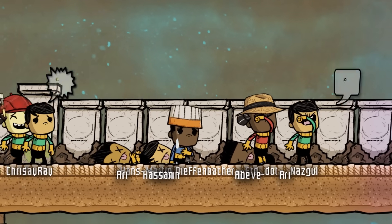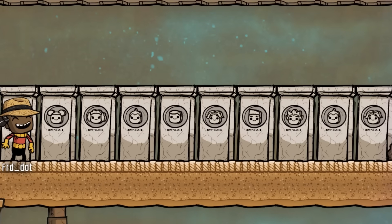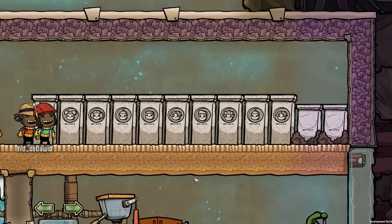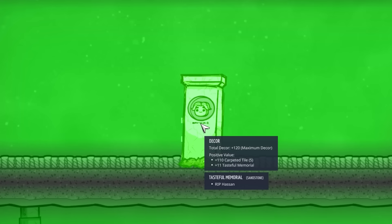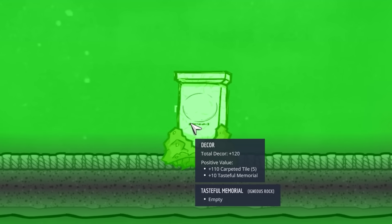They added little portraits to the tasteful memorials — super cute. Rest in peace Hassan. The tasteful memorials now also have a slightly positive decor: plus 11 per tasteful memorial if you build them out of sandstone, and plus 10 when built out of a normal material.